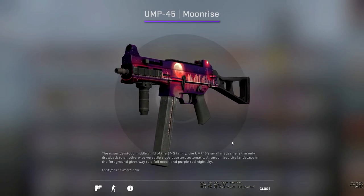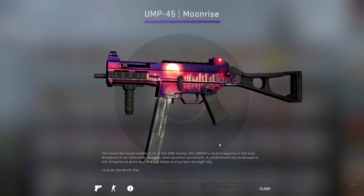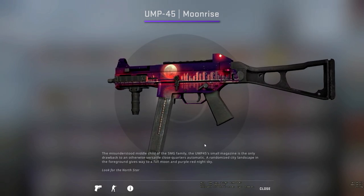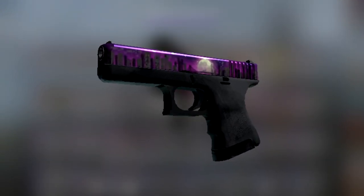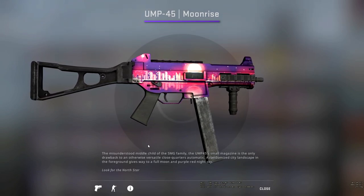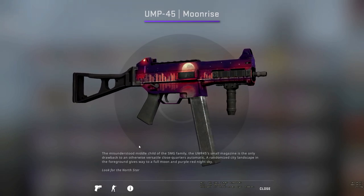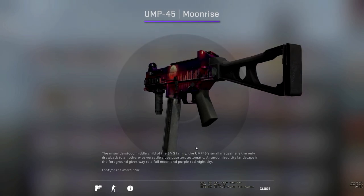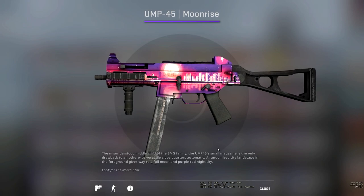Up next, we have quite possibly my favourite skin of the case: the UMP-45 Moonrise. Obviously, this isn't the only Moonrise skin in the game — there is the Glock Moonrise — and this skin is somewhat similar. However, you can actually see it's got a city skyline as well, which I think is such a nice touch. The colours on this skin go absolutely crazy, especially in the light — that purple almost becomes like a pink when the light hits it. Everything about this skin is amazing and I'm definitely going to be picking this one up.